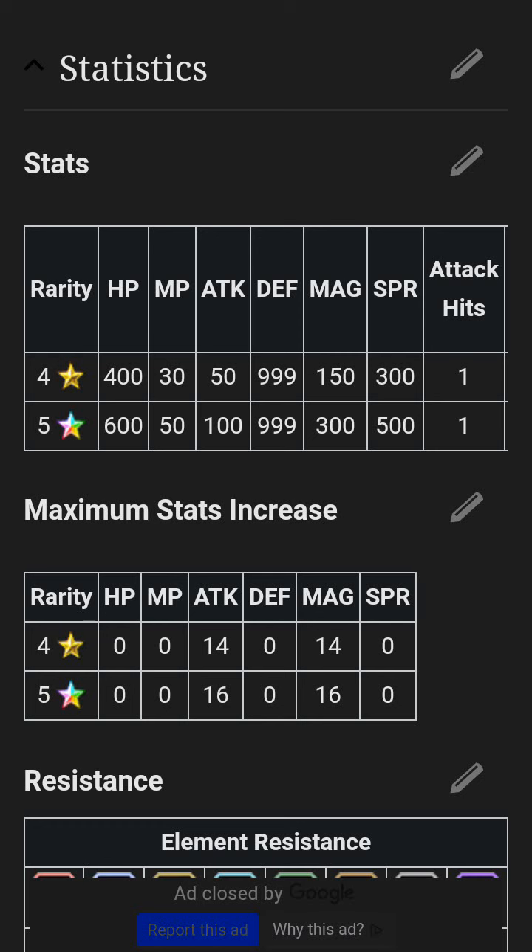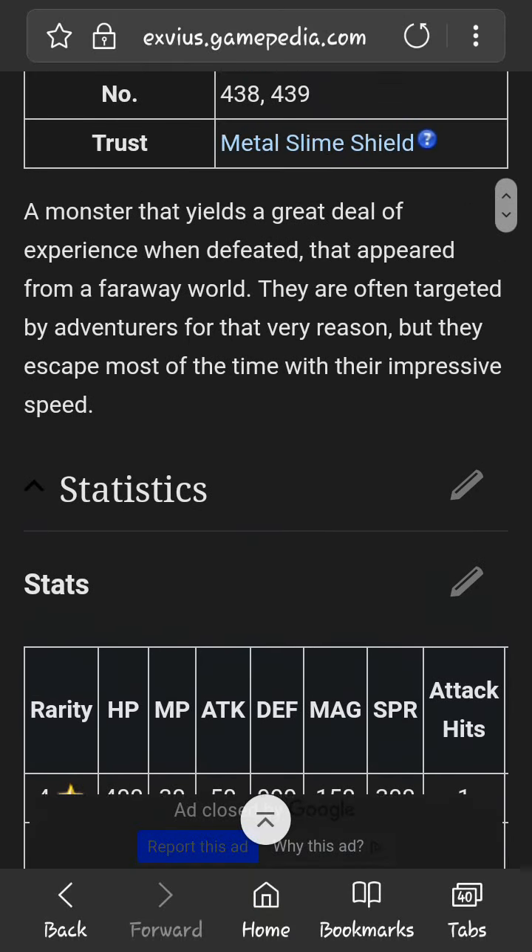We'll have Golem at three-star hopefully by then. There's also the Magic Berry Device we already have, and the Carbon Bangle we already have — a few items to help get his defense up there. The Magic Berry Device is 15% defense, so if you can think of any other defense items, let me know.